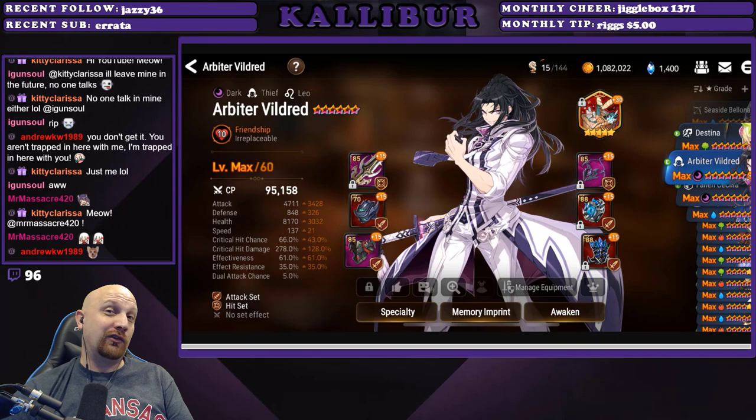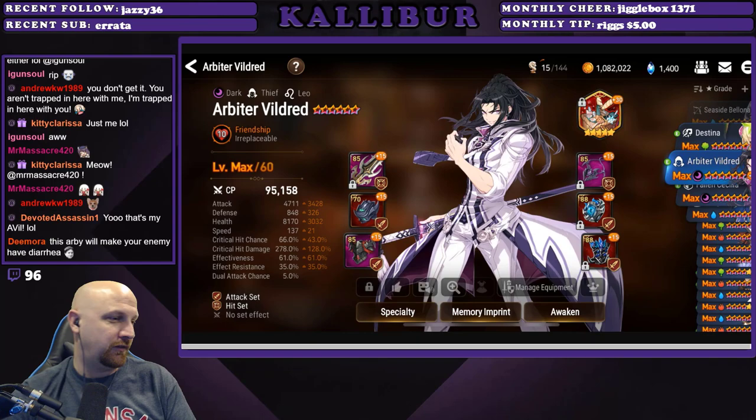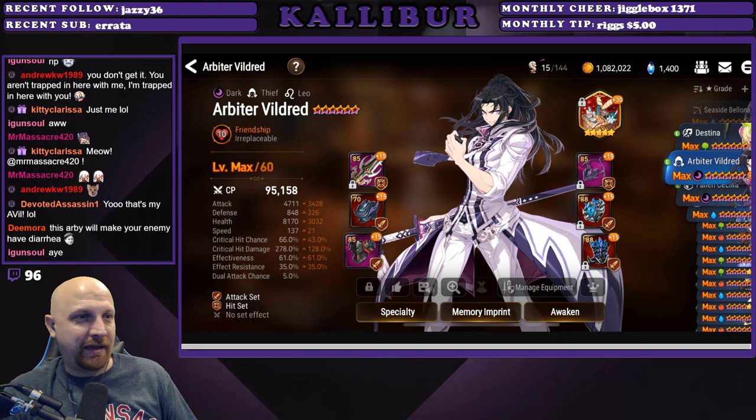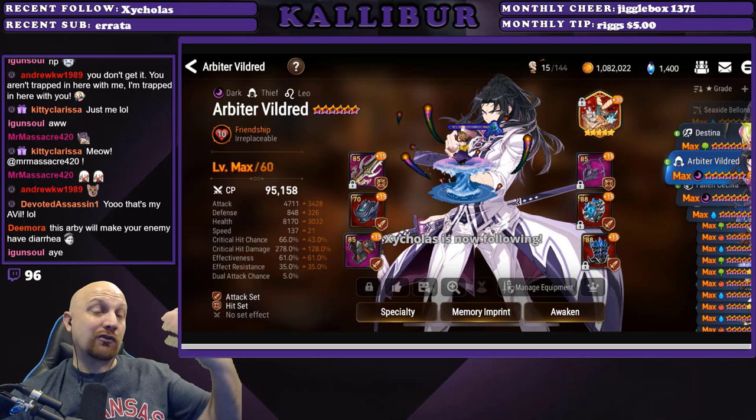We got ourselves an Arbiter Vildred — everybody knows I'm a huge Arbiter Vildred fan. Never recall Arbiter Vildred, Arbiter Vildred is life. King Ramirez says 'hope this is not too late, I love Arbiter Vildred, bad boy for life.' Rocking Alexa's Basket, which has to be one of my favorite artifacts on him. I really enjoy the RNG it adds — 40% chance when maxed out to increase attack by greater and increase critical hit chance.